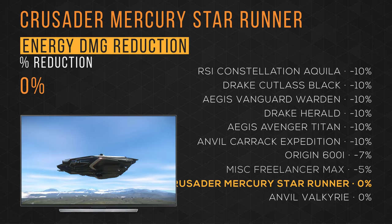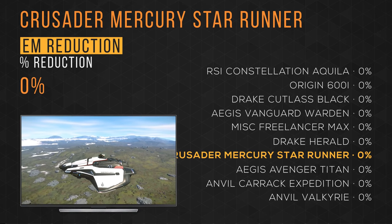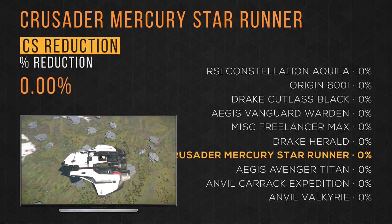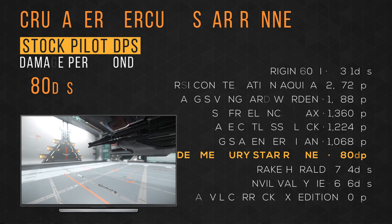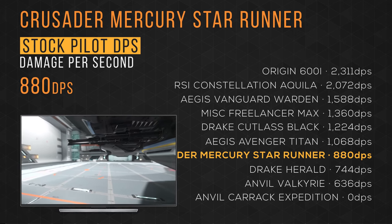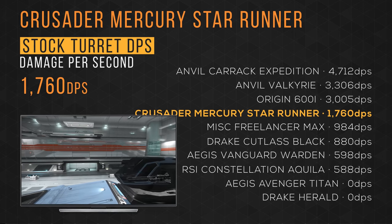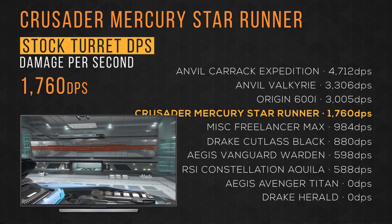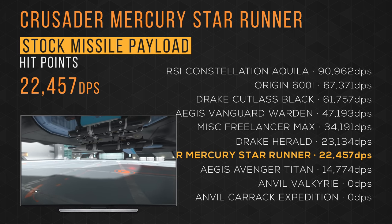It has a physical armor damage reduction of 0%, taking 8th place, and an energy armor damage reduction of 0% as well, taking 8th place again. It has an EM, IR, and CS reduction of 0% — no ships on this list have any stealth reductions. It shoots peas with a default pilot DPS of 880, taking 7th place, but blasts its way in with a default turret DPS of 1,760, taking 4th place. It has a stock missile payload of over 22,000, taking 7th place.